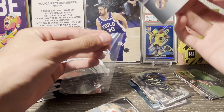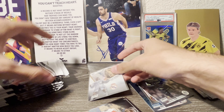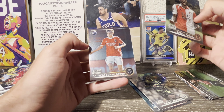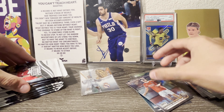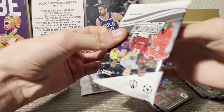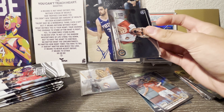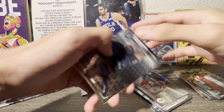Hey guys, Splash Cards here back with a new video. Today we are opening up a 2022-23 Topps Stadium Club Chrome mega box. I found this at Target for $40. Looking at the box, there are four blue prism refractors per box and one numbered parallel every box, so one numbered card per box.